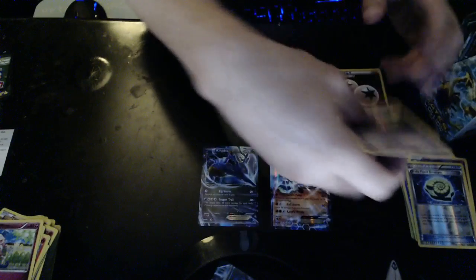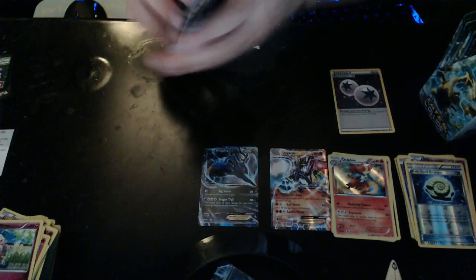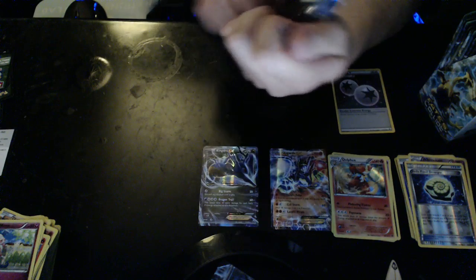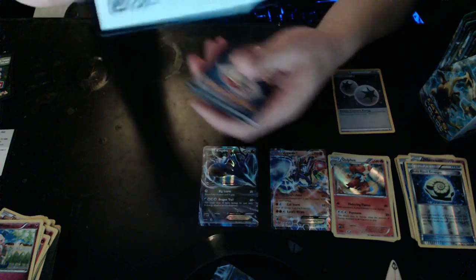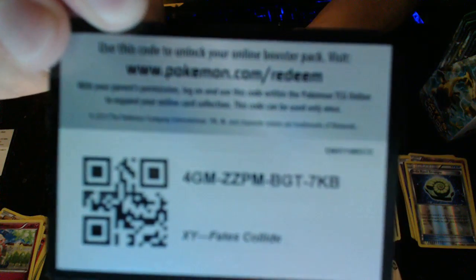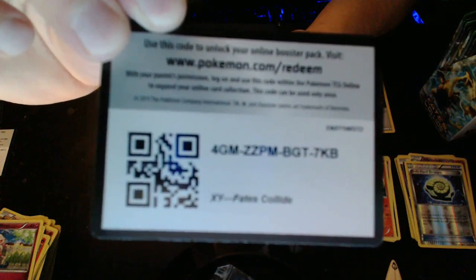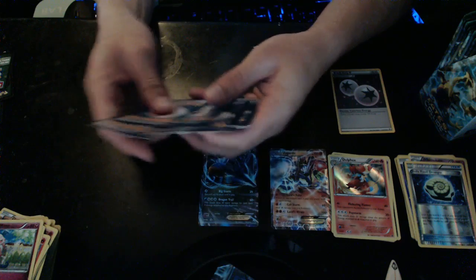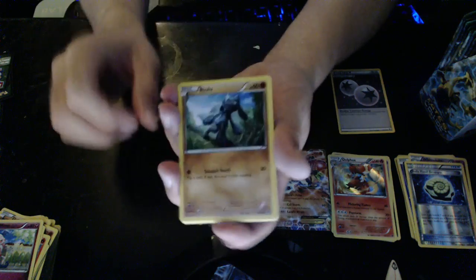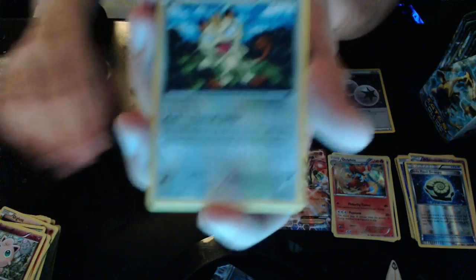Delphox goes on top — there we go, we got Delphox! Here's a code for you guys — Fates Collide Booster Pack — come on, focus camera! There it is. Three, two — like a soap — shabam! We got a Riolu, a Jigglypuff, and an angry Meowth.